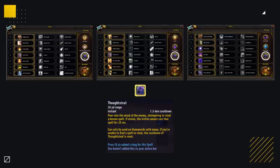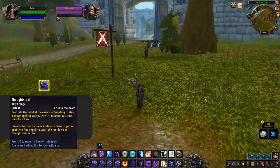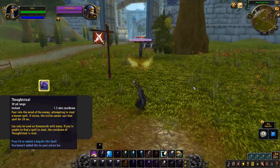The tooltip reads: peer into the mind of the enemy, attempting to steal a known spell. If stolen, the victim cannot cast that spell for 20 seconds. Being instant cast, costing a small amount of mana and having a 1.5 minute cooldown. Whilst a little vague, how this ability actually works is sort of a druid symbiosis meets dark sim.